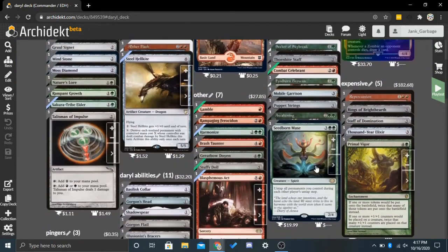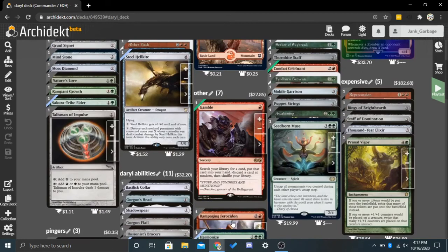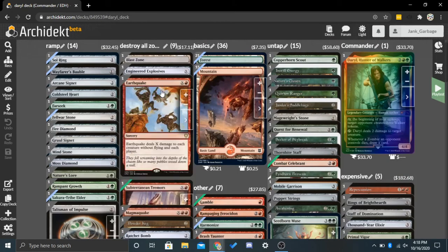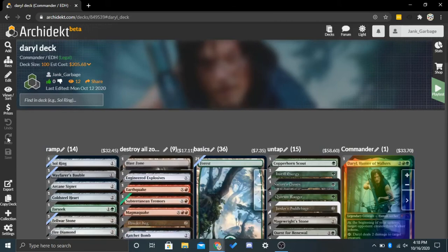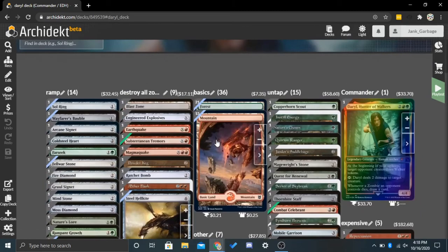This is a very grindy deck and the number of ways you can win are somewhat limited. There are grindy ways to do it: things that tap to deal 2 damage to opponents, Rampaging Ferocidon, Brash Taunter, Stuffy Doll — all that stuff will deal damage to opponents. We can also use the X spells that deal damage to each creature and each player where X is the amount you pay. With this type of deck, you just want to be controlling the board and slowly chipping away at people's life. You want to choose carefully who you're going to give the walker tokens, making sure they can't take advantage of it.